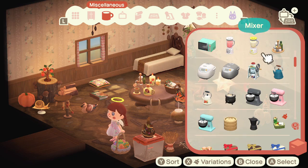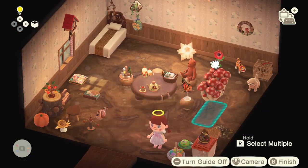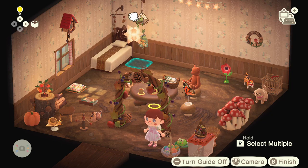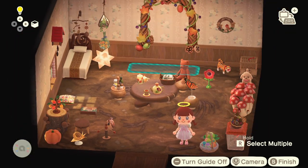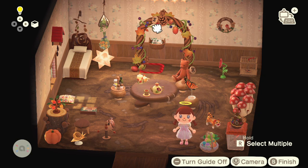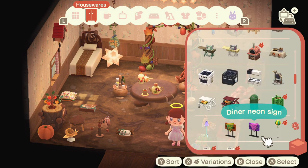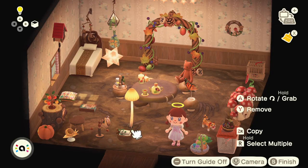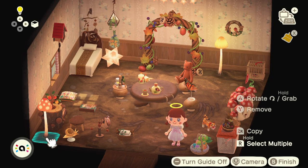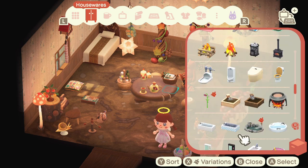My favorite item in this entire build is the pinecone mobile - look how cute that item is! I really want to create that in my real life house. You could probably get all the items to make it from outside - go find pinecones and sticks. This build did get very messy very quickly, but in my head I just think animal fairies are quite messy because they're always trying to help animals and have items available. It's probably one of the most cluttered homes I've made.